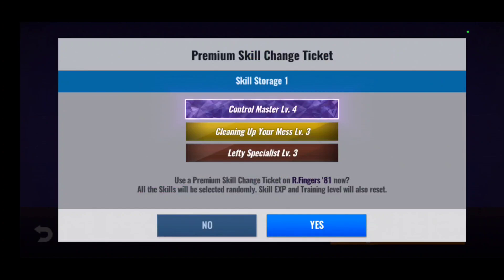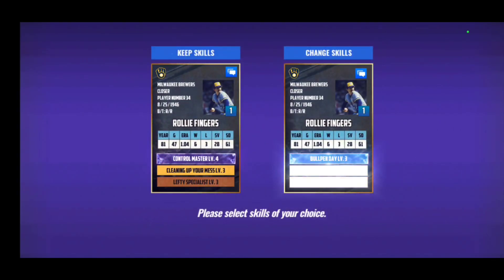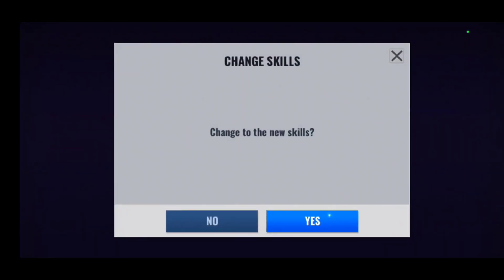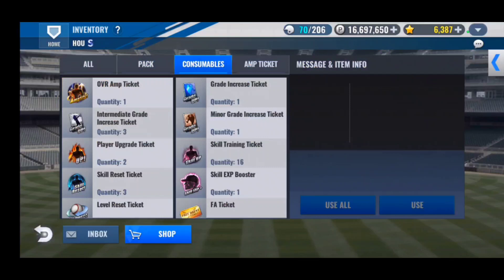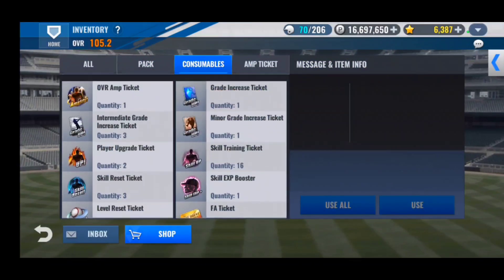Now we get a bonus — last one. Oh, it's bullpen day. Well, it's good on a relief pitcher but again no luck with premiums.